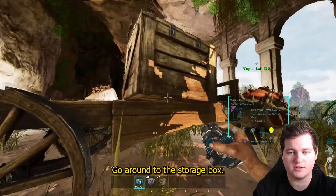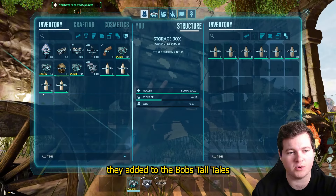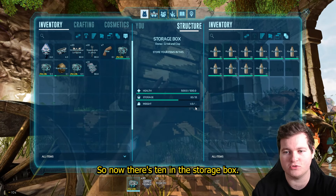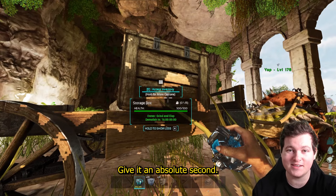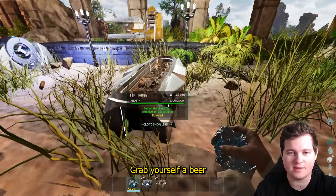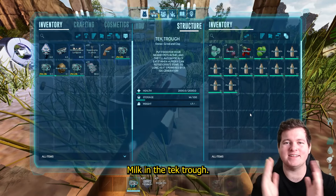Go around to the storage box. And because of the new things they added to the Bob's Tall Tales, it actually makes it OP. So now there's 10 in the storage box. Give it an absolute second — grab yourself a beer — and then we have wyvern milk in the tech trough.